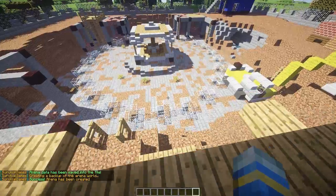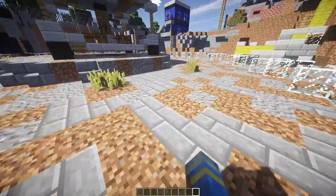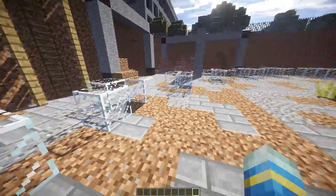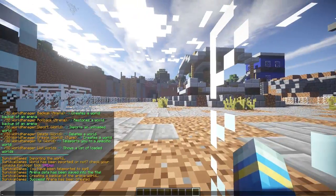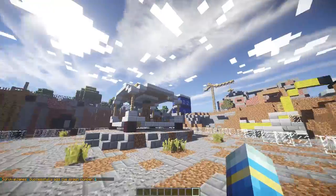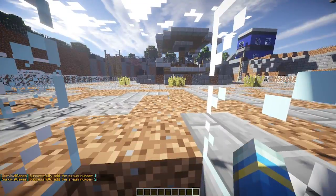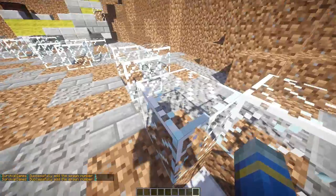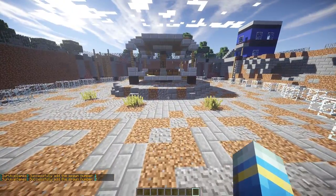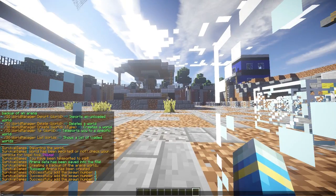Once you've done that you can now add some spawns. I'm going to set four of these which will be our four spawns for the match. So let me do SG add spawn for the arena SG4 like that. So one, two, number three, and number four is going to be in here.